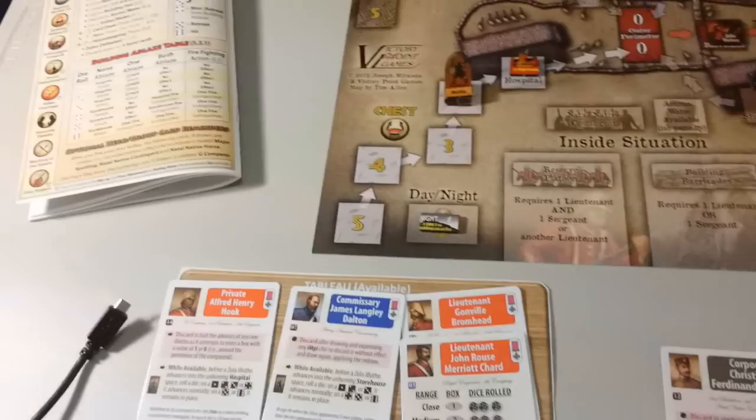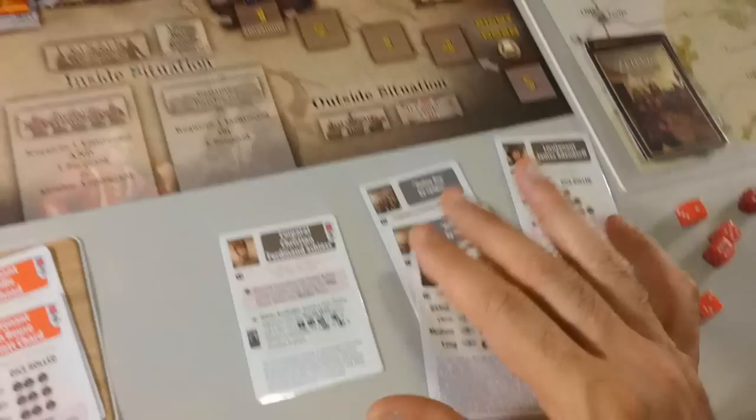Now we draw a card — we have another volley. Now it's hero time. We'll place Marriott Chard here and we don't have to discard down to five cards. Next, we draw another chit and this time it reads 'Right horn one.' Right horn doesn't exist, so it doesn't move.